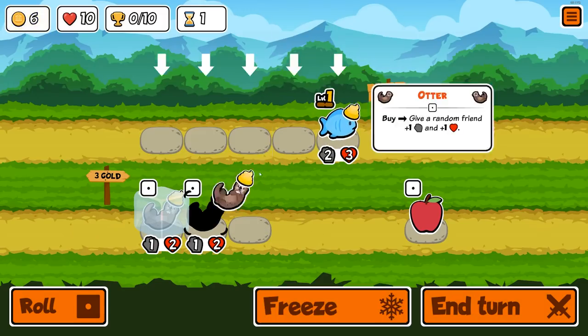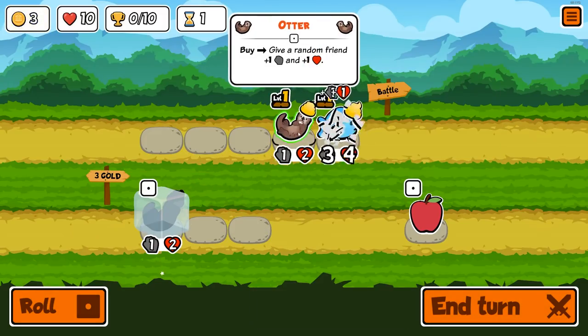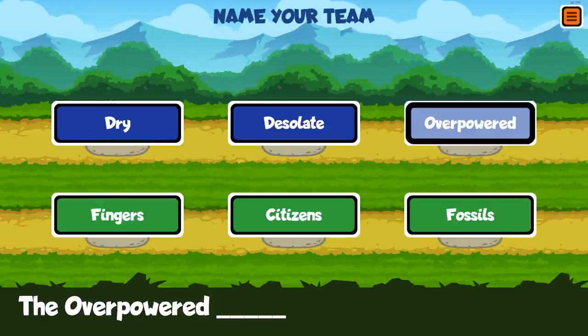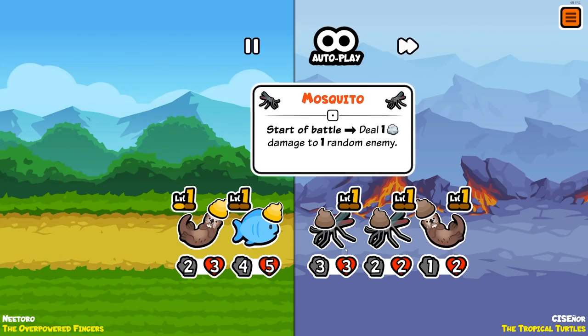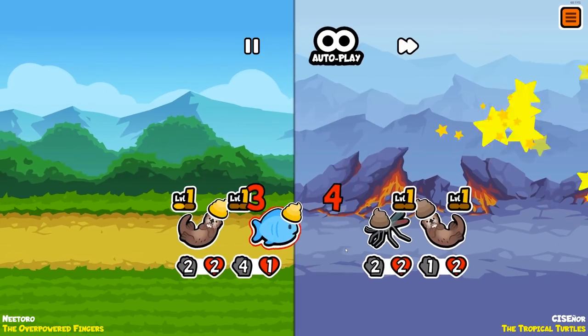All right, here we go, starting off with the strongest possible start, which is two otters into a fish. For this version of the otter strat, we're going to go over two separate versions: number one is the crab brigade strategy, and the second is what I like to call the kangaroo jack build.